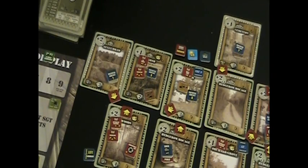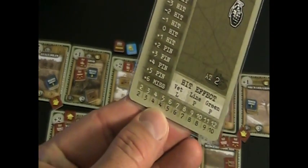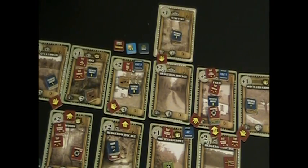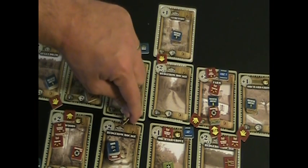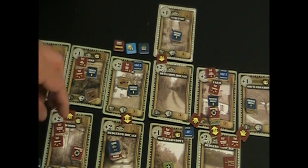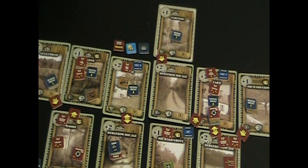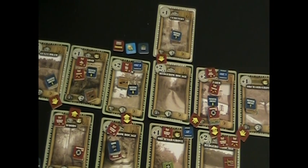That leaves just the squad in the farm. It's under fire from a direction other than its PDF, so it draws a random four. This time we get a four — a shift fire result. The unit automatically shifts fire and begins attacking the Third Platoon that moved up to the hedgerow — really making me rethink that whole move. We place new automatic weapons fire on that hedgerow, and the woods crossfire marker is removed.